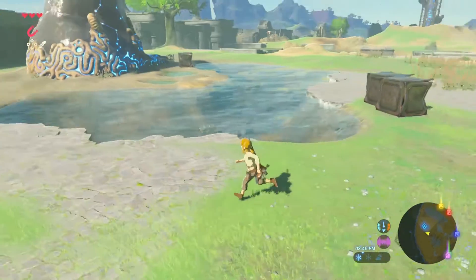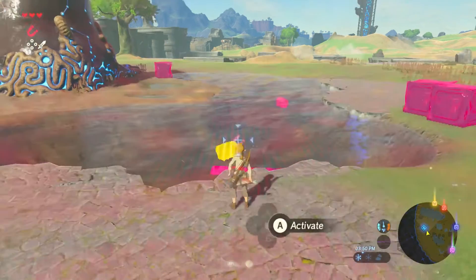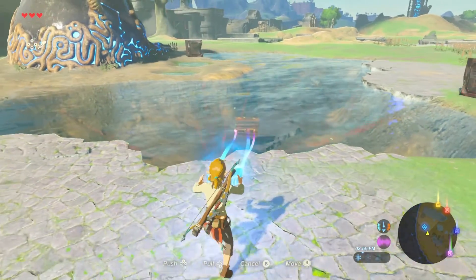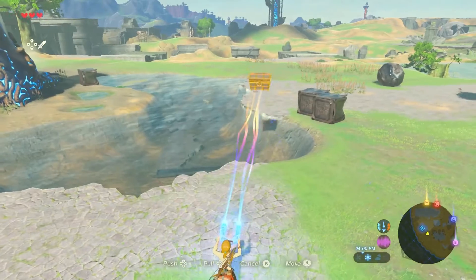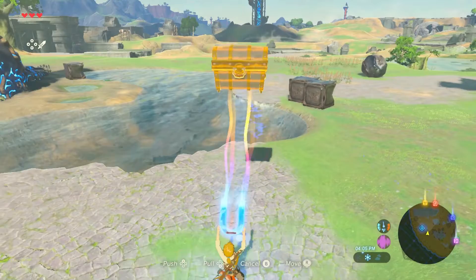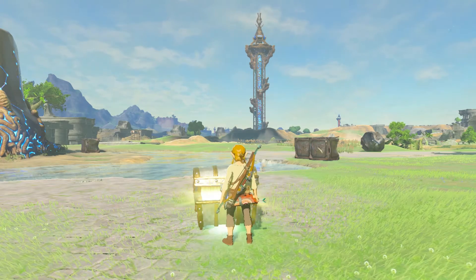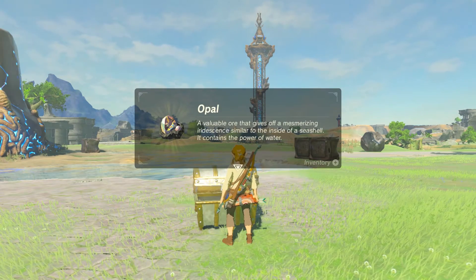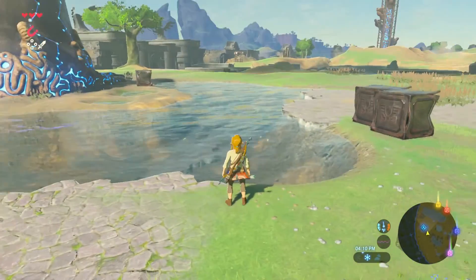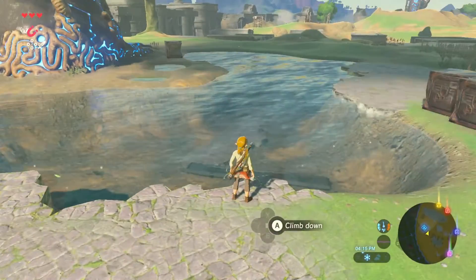As you can notice off-camera, I noticed a chest right there, which I'm going to get. Alright, getting close enough for me. There we go. Opal, okay. That's a new thing, I guess. Anything else in the water? Nope. Except for metals.